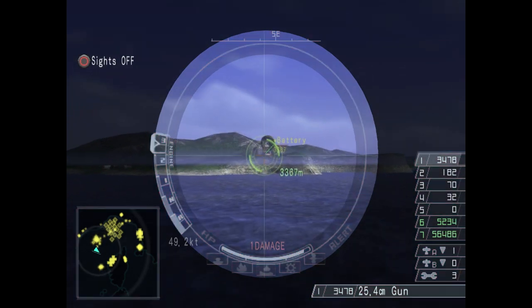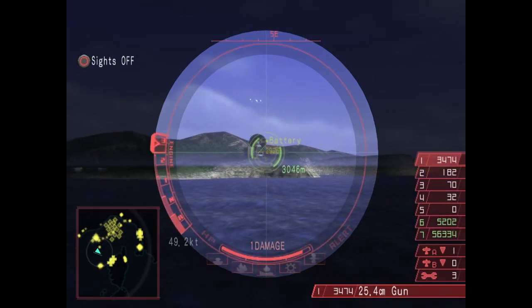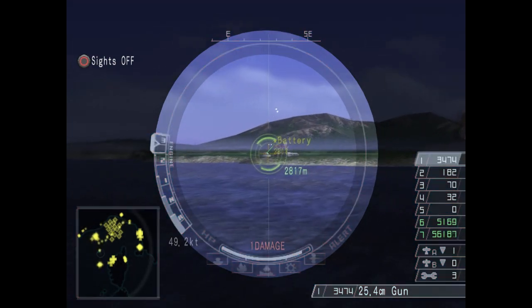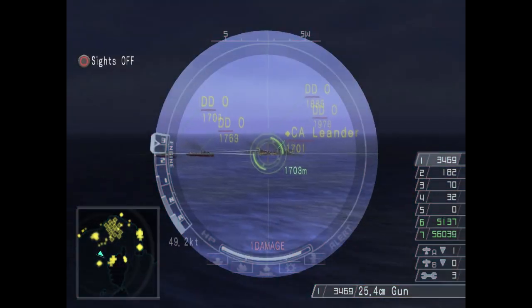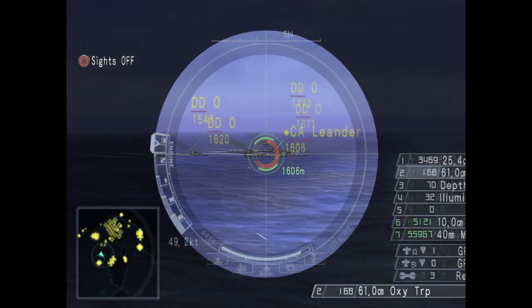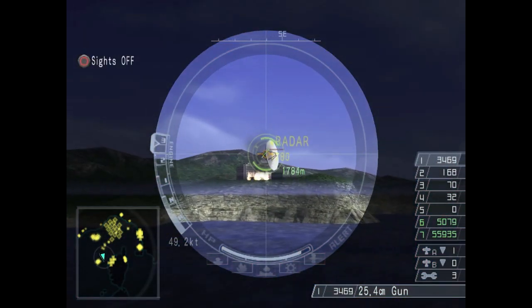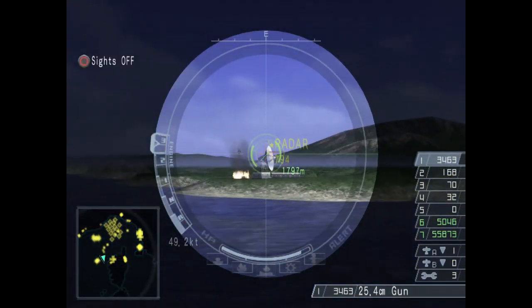I don't want to engage this enemy squadron just yet. Right now I'm heading toward Corsica — I want to demolish the facilities on the island first. Rest assured, there is no civilian structure on the island. But still, stay focused on your targets. There is no point in destroying absolutely everything; it's a waste of time more than anything else.